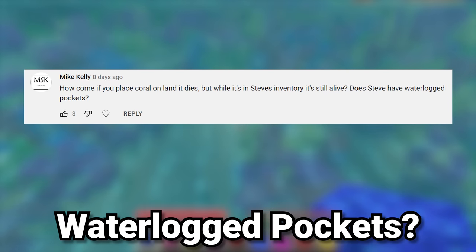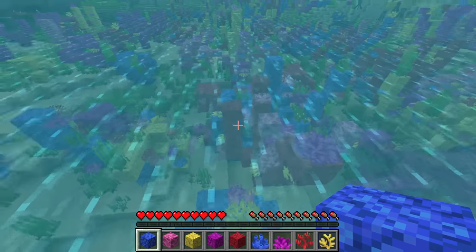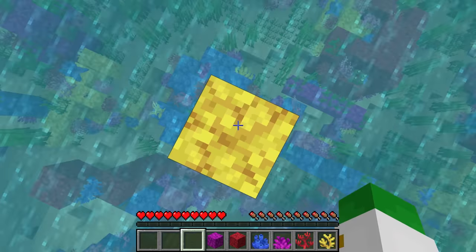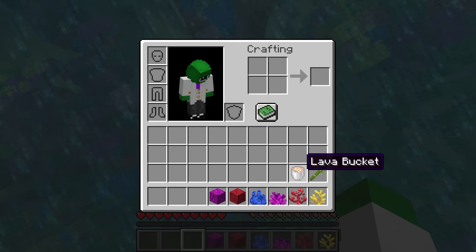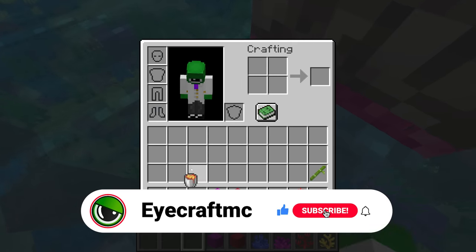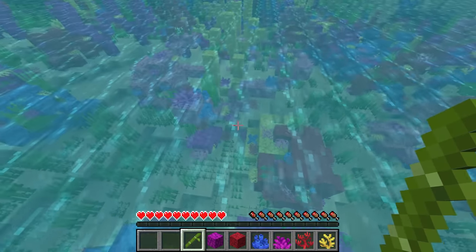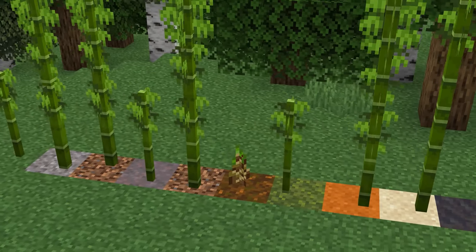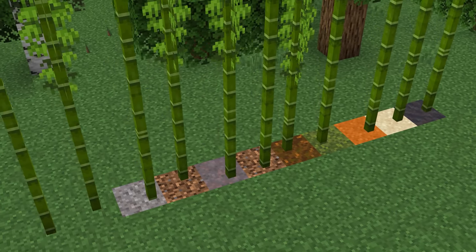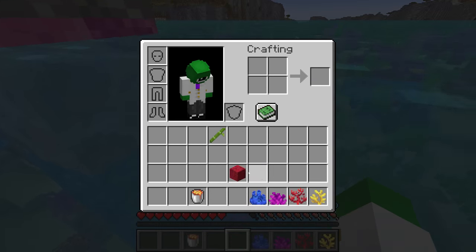The next question asks: how come if you place coral on land it dies, but while it's in Steve's inventory it doesn't die? Are Steve's pockets waterlogged? I would assume the reason is that items in Steve's inventory are basically frozen in time. For instance, a lava bucket in your inventory isn't burning you to death even though it's literally in your pockets. Or bamboo doesn't grow even though it's just sitting there. Overall, I think that's the answer — it's frozen in time inside your inventory.